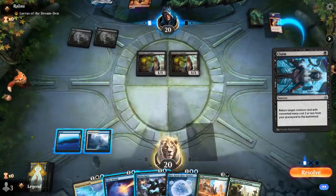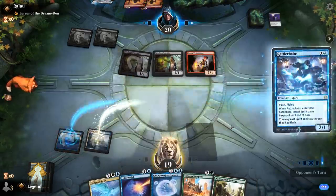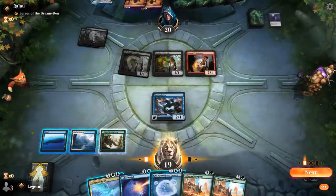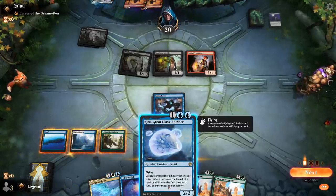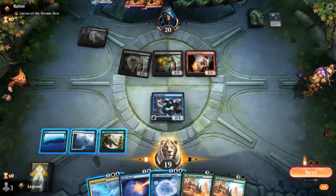They're going to attempt to reanimate a Young Pyromancer — I guess that's fine. I want to flash in my Rattlechains. We'll have to play Kira right now if we want to prevent the opponent from killing our stuff, because playing it in response to removal doesn't actually work since the creature is already targeted. So we could just main-phase Kira here.